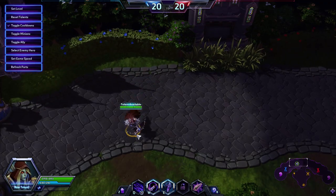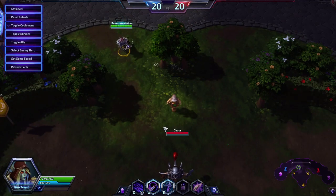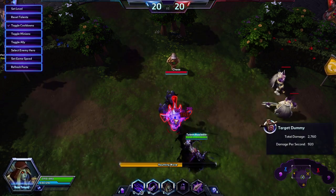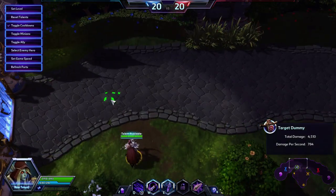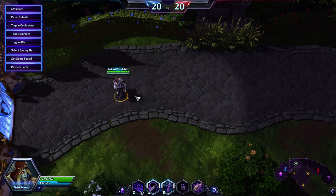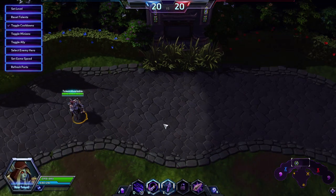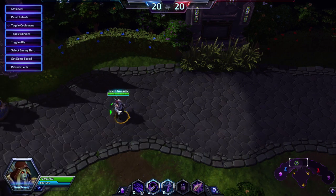The number one mistake I see from inexperienced Sylvanas players is using Haunting Wave in the middle of a fight. It's not worth using for damage. The second I see an enemy Sylvanas use Haunting Wave to engage into a fight, I'm going to jump on that Sylvanas and kill her. Any smart team will also target that, and you'll get punished. So don't use Haunting Wave aggressively unless it's 100% securing the kill. Keep it available for mobility.